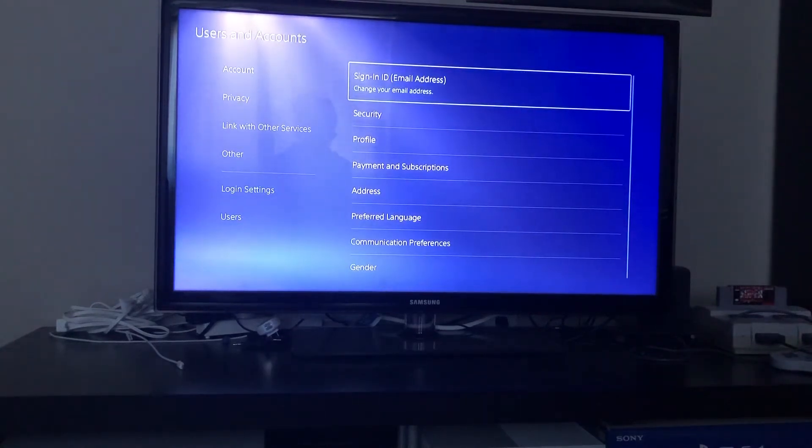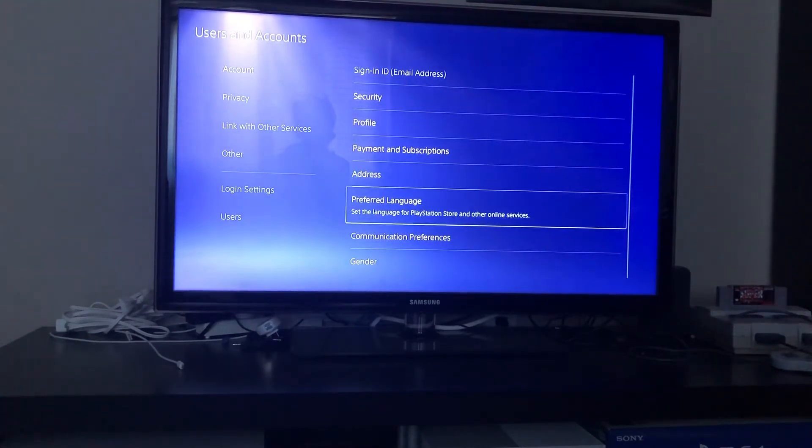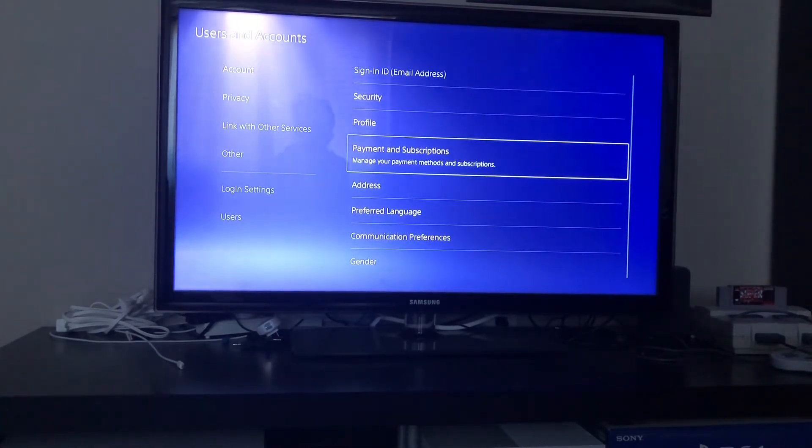Right there, the first one — you don't need to go down anything — it says Account. And then right here underneath it should say Payment and Subscriptions. Right here, Payment and Subscriptions.